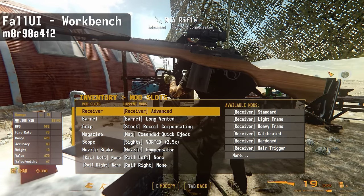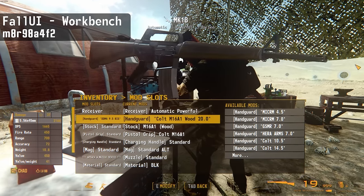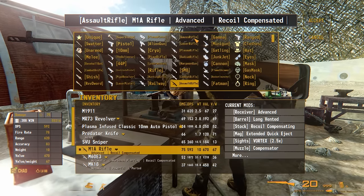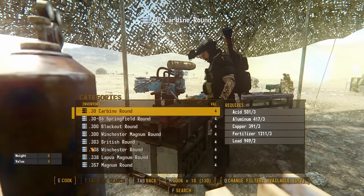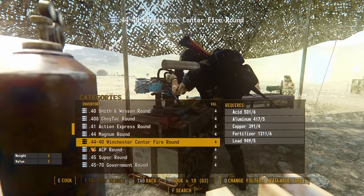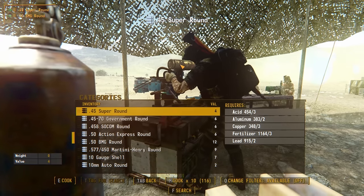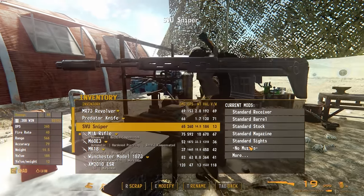FallUI Workbench improves the menus for all crafting stations with the same theme as the inventory mod — you can see more items, search with the F key, and cook multiples of an item at once instead of spamming the button. You can also tag modded items in the workbench so they work with the sorter mod. To further improve the crafting experience, download Crafting Highlight Fix and Small Blur Crafting Screen Background — these remove the annoying colored highlight and background blur so you can clearly see what you're working on.